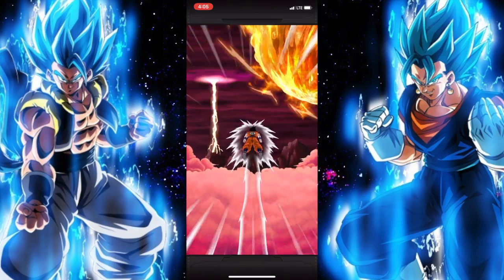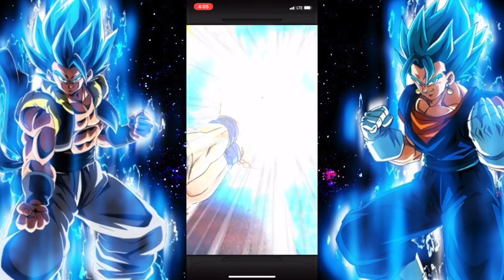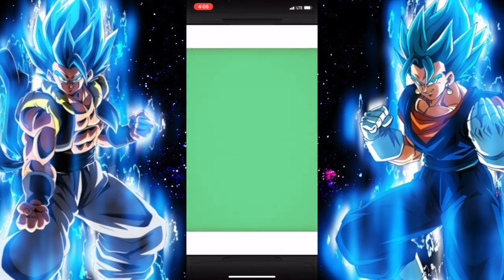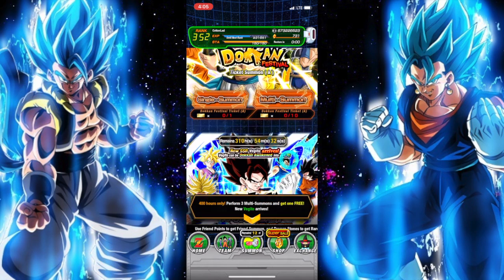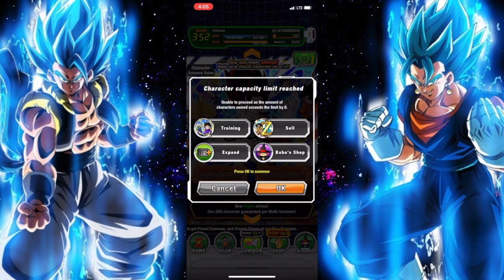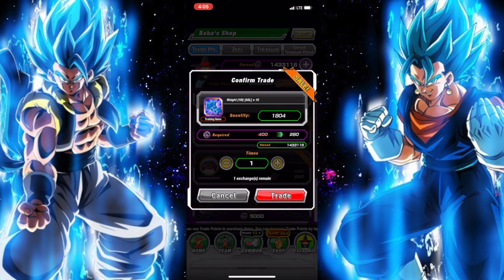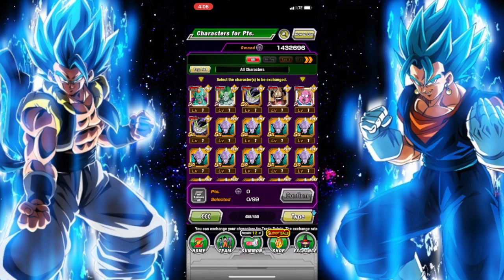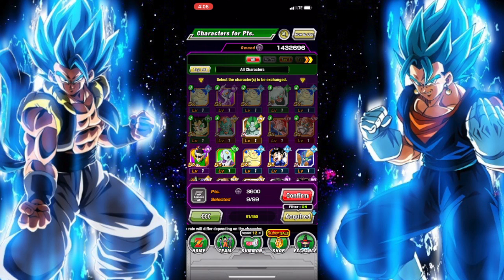Finishing up our singles — we got Krillin, but no Kamehameha. Some screen cracks? Nope, just Janemba. Now we're switching right over to the Vegeto banner. I'm going to go to Baba and buy a couple of things — some Princess Snakes, some training items. Then I'll go to Acquired, get rid of the SRs, Normals, and Rares to free up some box space.